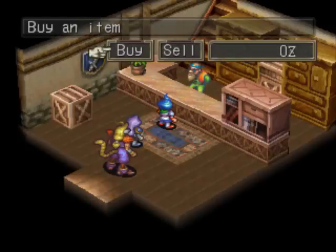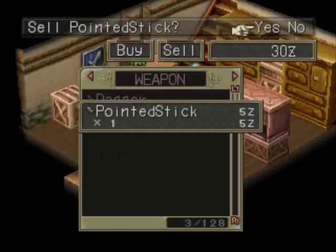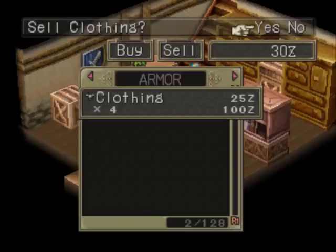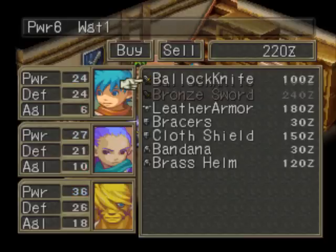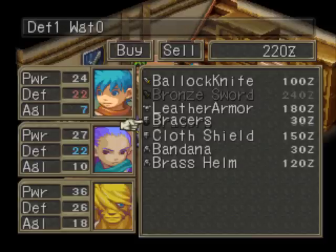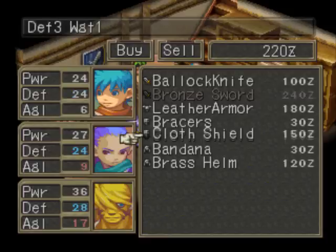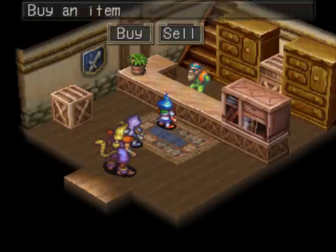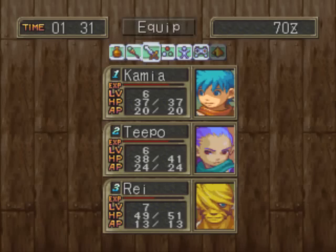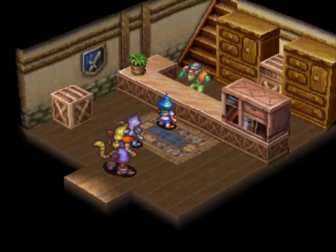You guys want some weapons? What are you going after next? I'm only going to sell one of these because I need them later. These I don't need. All upgrades but they lower my defense — I don't have to worry about that, I'm going to get better. Let's pick up a cloth shield — one cloth shield, now I'm broke. Now I'm going to do some fishing in the downtime, see you guys later.